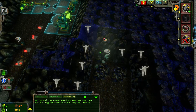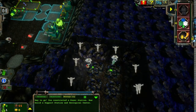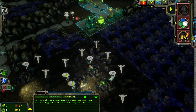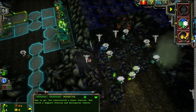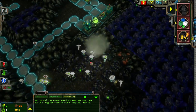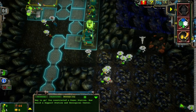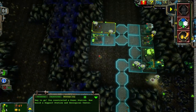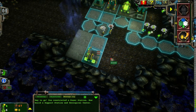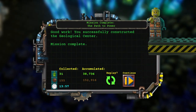An energy crystal has been found. There we go. An energy crystal has been found. There we go. I want to see if this will circle back behind my power station. Oh, it might — oh, it did! How convenient. How fortuitous. All kinds of energy crystals back here. Very nice. Well, I guess we win this level too. A twofer. You're welcome. Good work. You've successfully constructed the power station. Mission complete.